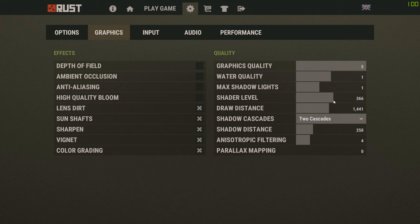Shader level, you can put this three-quarters of the way. Draw distance, put this halfway. Shadow cascades, set it to 2. Shadow distance, you can put it to one-quarter or one-half. Anisotropic filtering, put it one-quarter of the way. Parallax mapping, disable this.